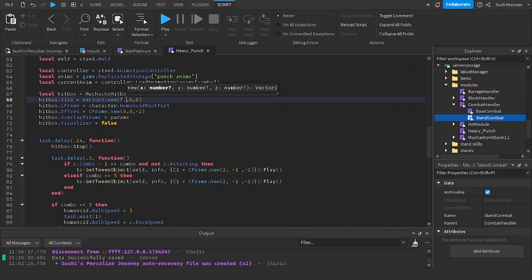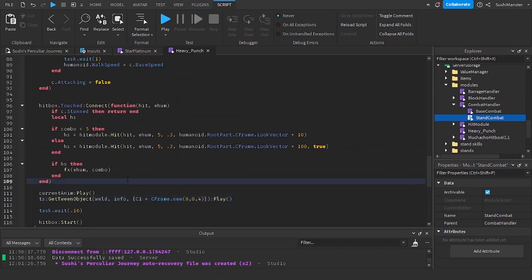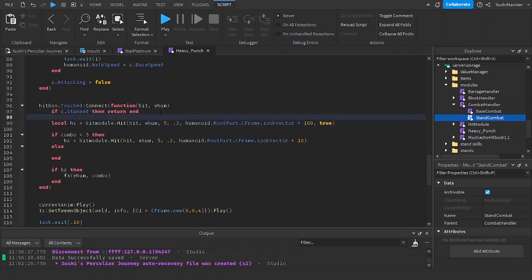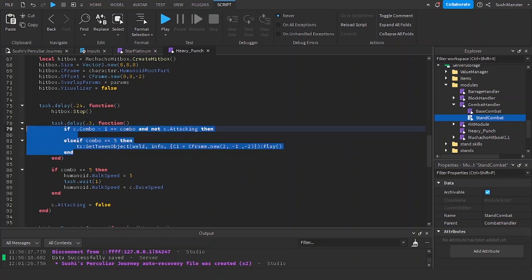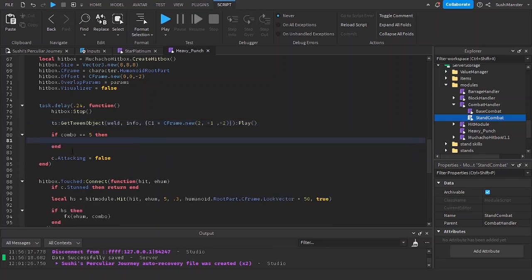Here I'll set the hitbox to 8, 8, 8. I accidentally set the C1 to 4 instead of the hitbox offset. I'll cut this hs and paste it there because we're not going to be using combos, so we only need a single hit surface. I'll set the knockback to 50. I'll remove the test delay and just cut the tween out of it, and also cut the box speed.